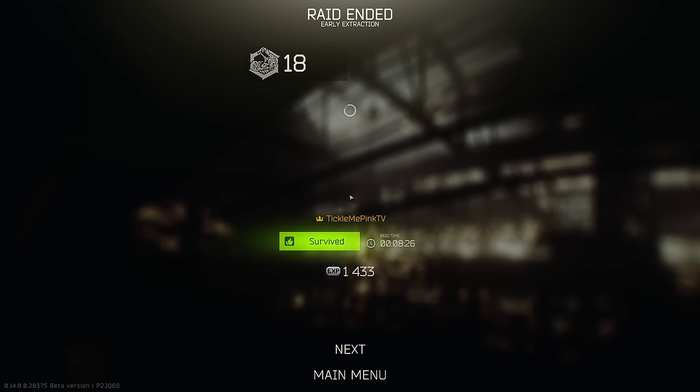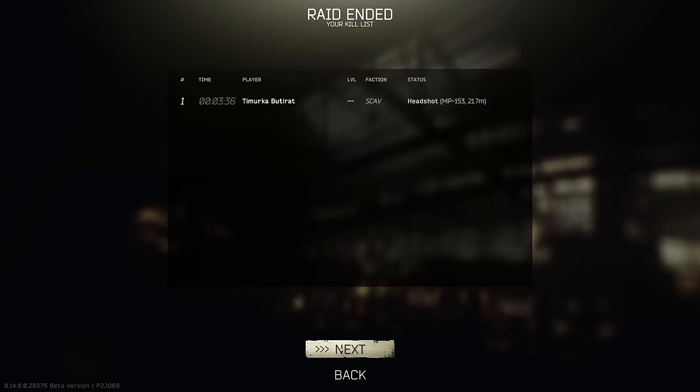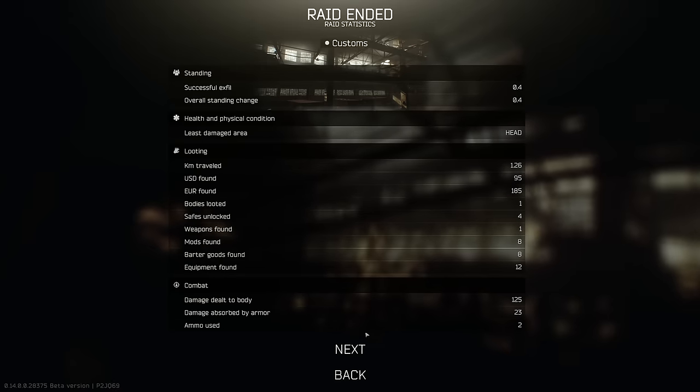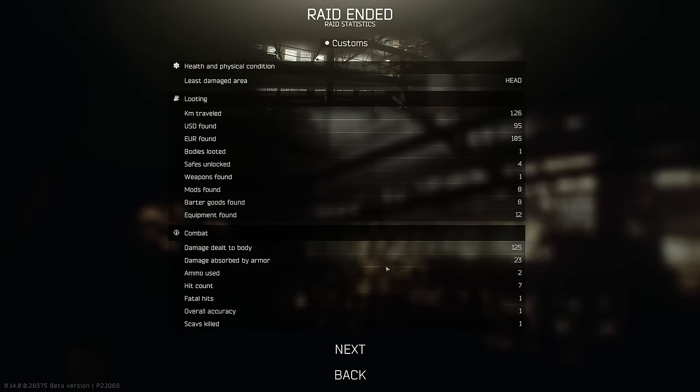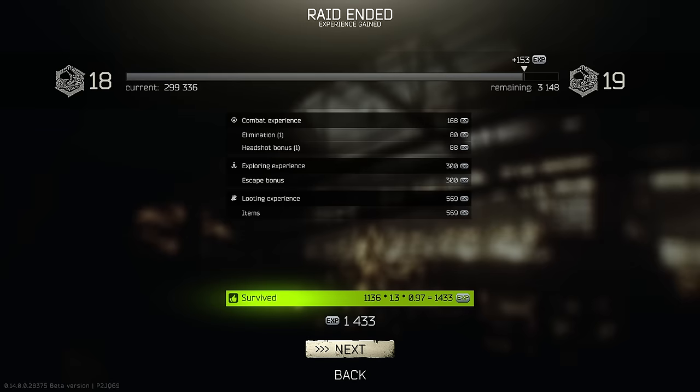Just like that, we're done with our loot run here. I wonder if we can see how long we were in that raid for. Eight minutes — we could have made that probably more like five minutes. It doesn't show the value of loot found. I always liked that in The Cycle, how it showed you how much loot you had gotten and how much money it was worth. That was always a really nice addition. I would love to see that in Tarkov. But that should be some good money. The cat statue yesterday was 100k. The horse is 100k.